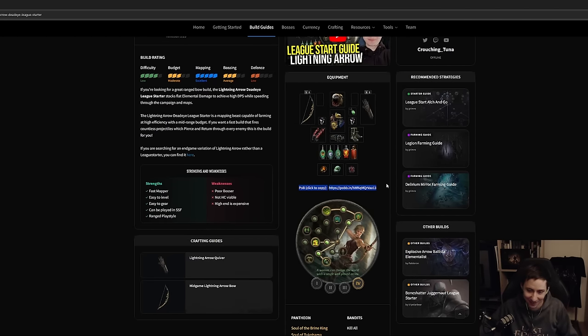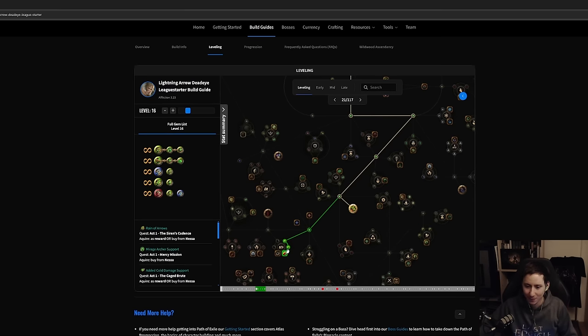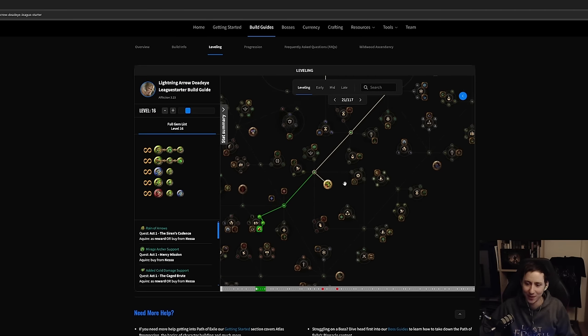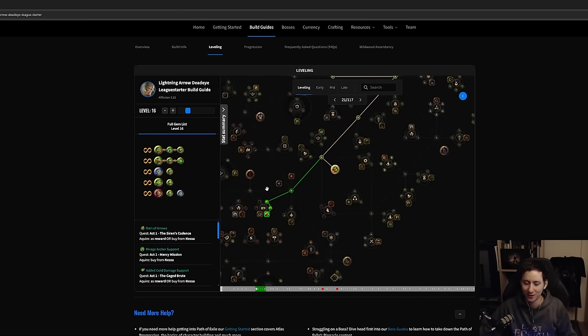By the way, you can grab the Path of Building right in the middle of the guide page — don't worry about any of this stuff if you're a more advanced player. The POB will also be in the description. You'll grab Precise Technique first, then rush for Graceful Assault, which gives us Onslaught on kill. Early in the game there's no other way to get Onslaught on kill since they've removed both the Onslaught gem and the Onslaught flask.